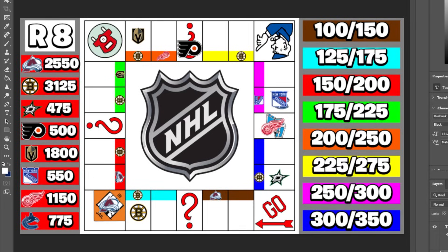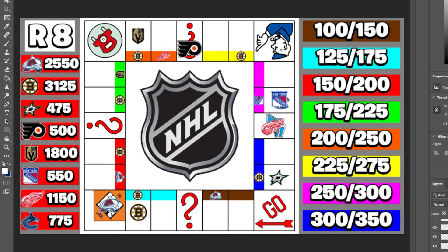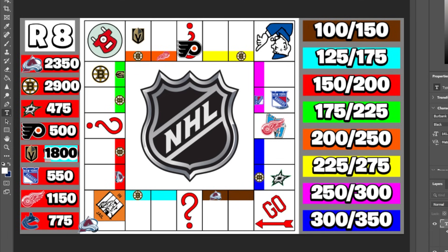Entering round eight, the Dallas Stars hit the bottom with $475 while the Boston Bruins continue to lead at $3,125. Colorado starts and rolls three but was in jail — since they didn't roll a four or higher, they pay the $200 fine to get out. Boston rolls six and finally lands on a space they don't own, owing Vegas $225. Boston drops below $3,000 while Vegas climbs above $2,000 at $2,025.